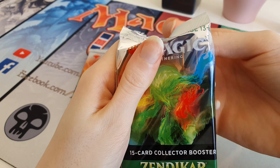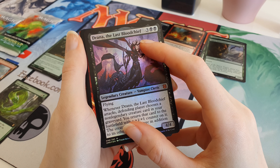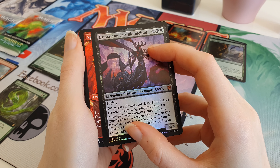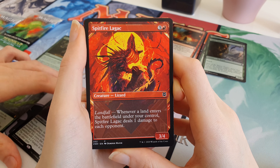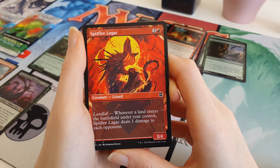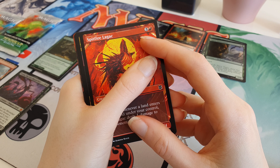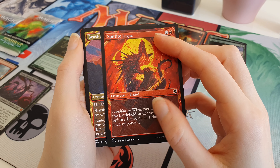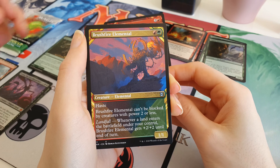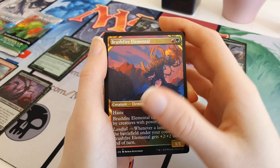They smell strong of plastic - they've got a very plasticky kind of smell. We've got an Alt Art card next - a Spitfire Legac. You can get commons and stuff as well apparently in the Alt Art section. We have another Alt Art card - it's a Brushfire Elemental, an uncommon one.